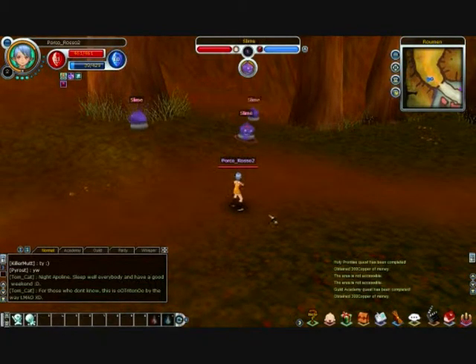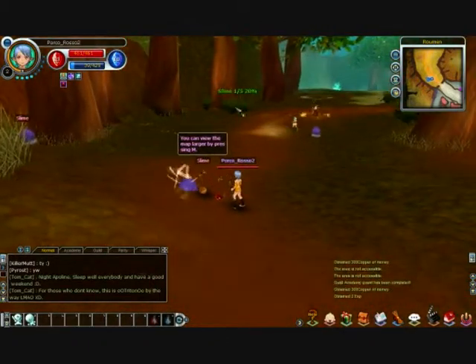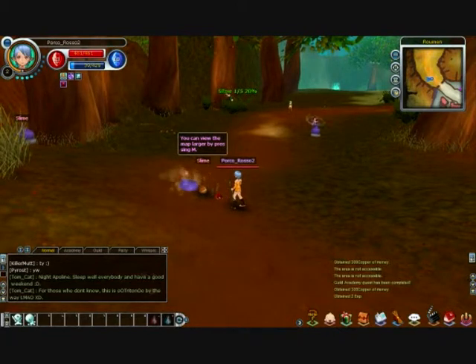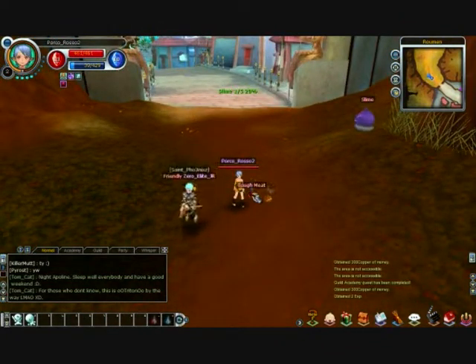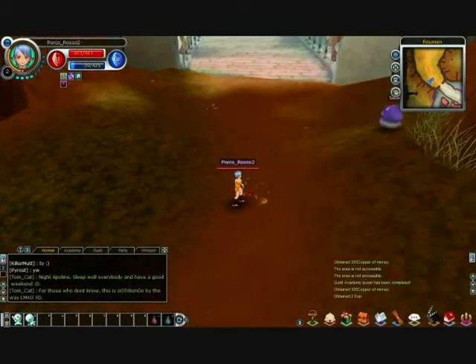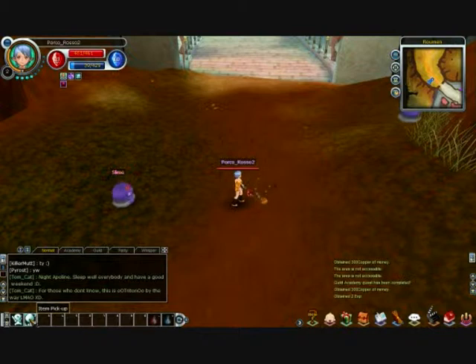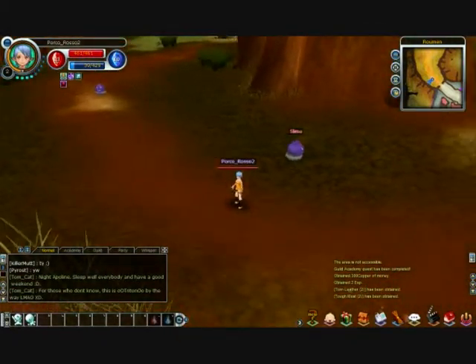Here we go — some slimes. When I hover my mouse over one, it changes to a little sword. It tells me I need five of these for the particular quest. I'll just double-click on it. It tells us here in our personal message: one of five — so 20% of that quest is done. It dropped some torn leather and tough meat. We'll pick those up using the item pickup shortcut, which is the two key. I got two torn leather and two tough meats.